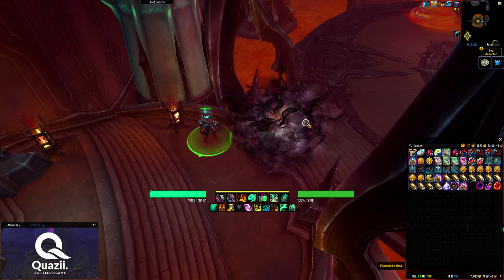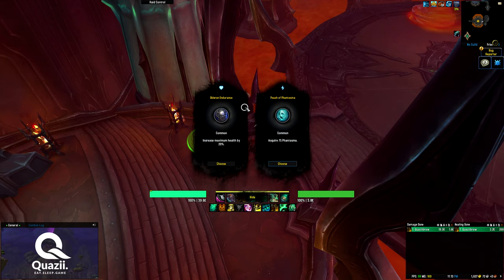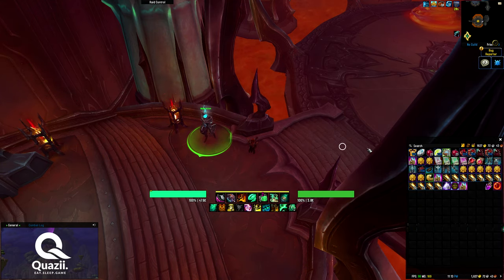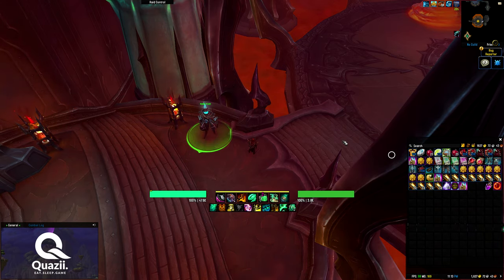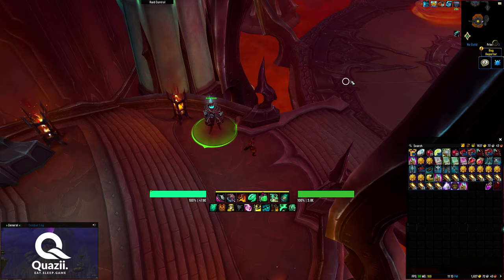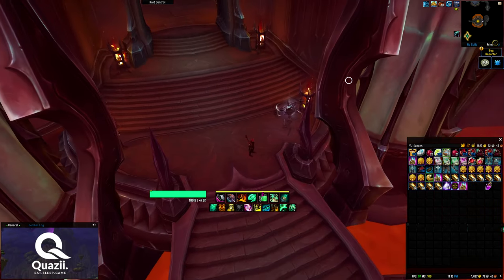Three free animal powers — increase max health. New boss. I guess I play safe. No need for phantasma anymore. Now to turn this guy into an animal power.